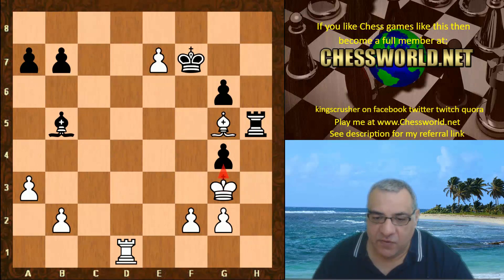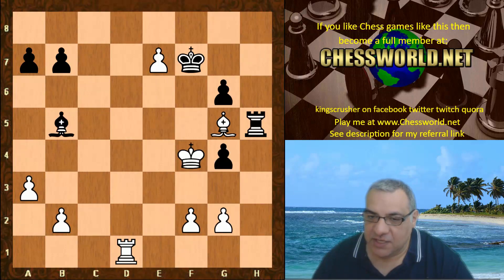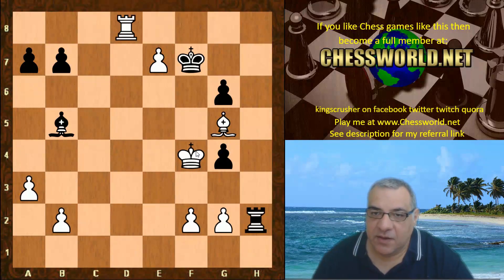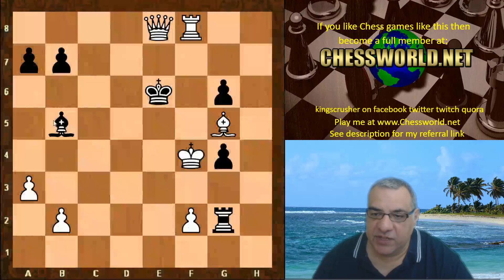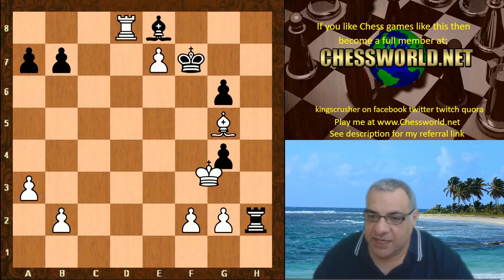White can't play King takes g4 for a moment because of Bishop e2 — a nasty shock winning the Rook. So we have the delayed King f4, Rook h2, Rook d8, and this threatens Rook f8 check followed by e8. If Rook takes g2, Rook f8 check kicks the King out and then we can play e8 winning the Bishop. Black has to do something, so actually Bishop e8 and now King g3.